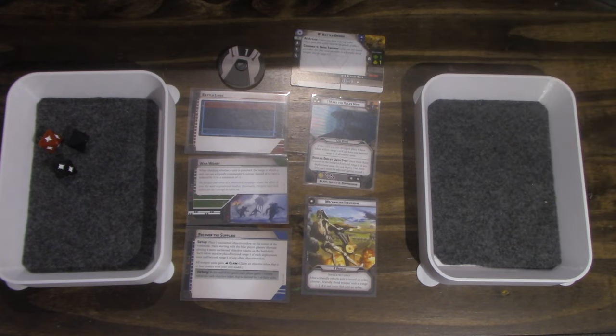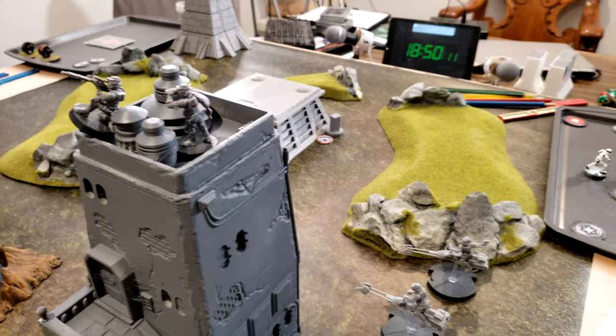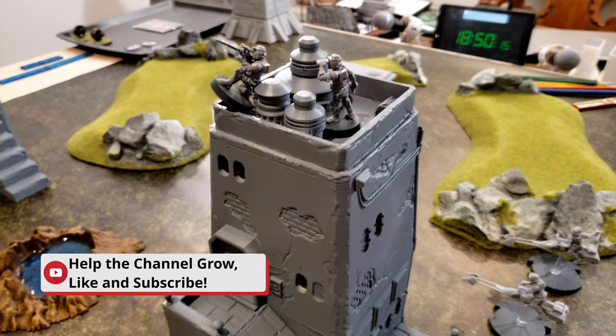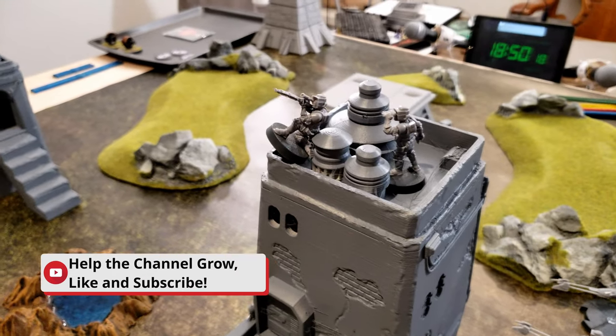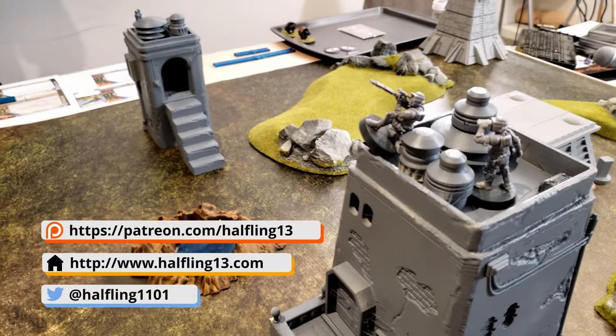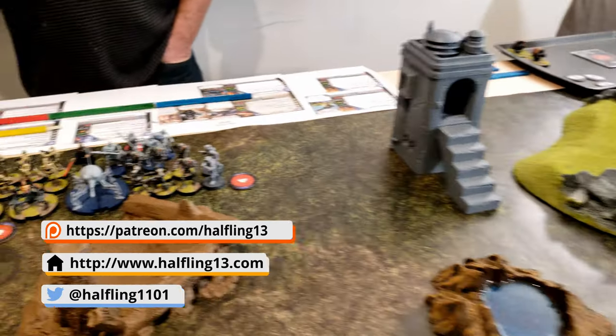One kill actually, because one was absorbed by cover. One guy got killed because you failed both armor saves. I drew my headquarters token and used improvised orders to draw a different token, which gave me special forces, so I activated my sniper and shot at Dooku. They have range five with their DLT-19X sniper.